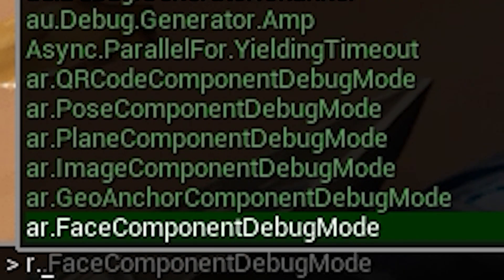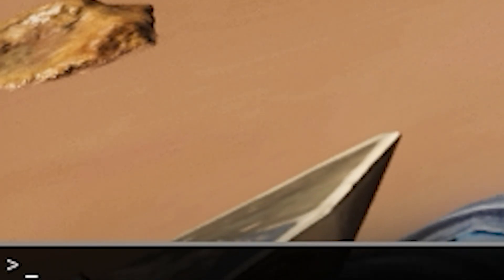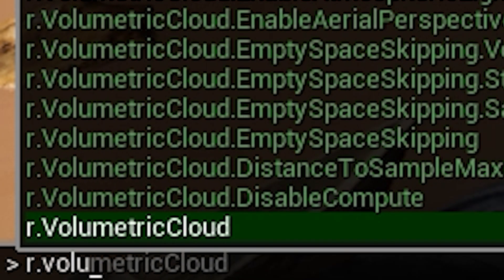Now you want to do r.shadowquality 0. This will remove all shadows from the game, as you can see. It will obviously look a lot worse but it will really help your game performance. For some reason the clouds take up a lot of performance and there's no way in the settings to disable them, but you can do r.volumetriccloud 0 and that will disable the clouds.